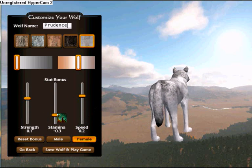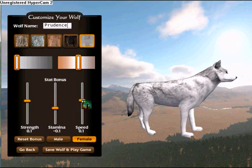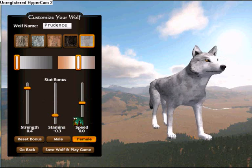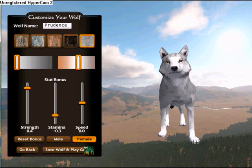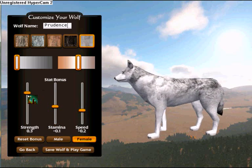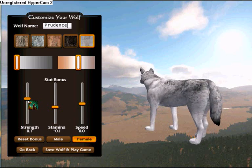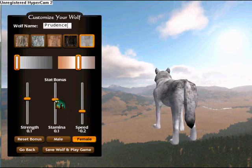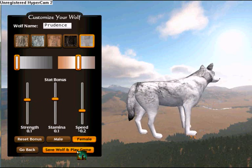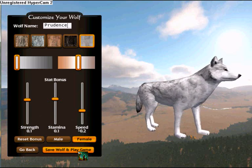The most powerful wolf types aren't available — you can't be a wolf like that in this game. This is a realistic life wolf, so you have to be like other wolves in the real wild. I'm going to make my wolf suitable for its habitat. Once you've made your wolf, click Save Wolf and Play Game.